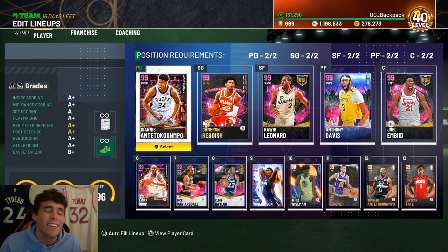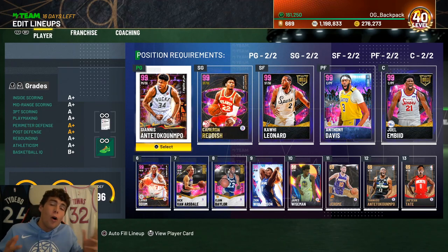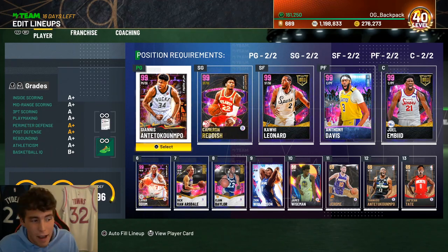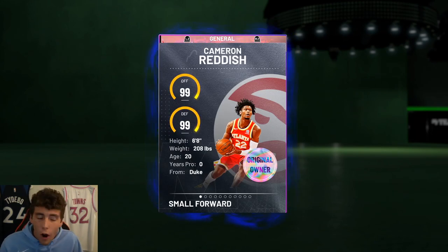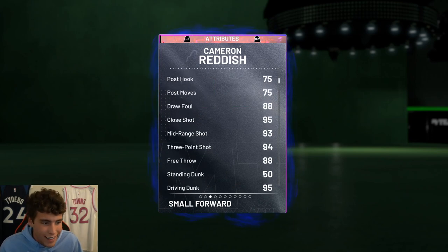What is good, it's your boy back here with another video. Today we are going to be doing the new Gauntlet Spotlight Sim reward Dark Matter Cam Reddish gameplay. Cam was balling last night at the time I'm recording this — he was playing incredibly good defense. So if he's balling in real life, that means he's going to be balling in NBA 2K.